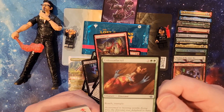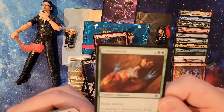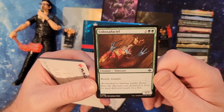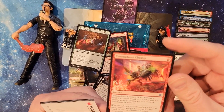Colossal Dactyl — there is a dinosaur, folks. It's an uncommon. I'm going to read it anyway because it's a dinosaur. We're on the search for dinosaurs in Jeff Goldblum. Two and two green. It is Reach and Trample. It's a 4-5 creature dinosaur. Pretty simple, nothing special.